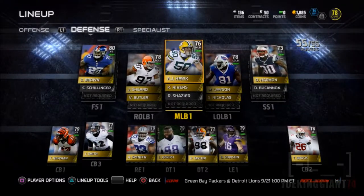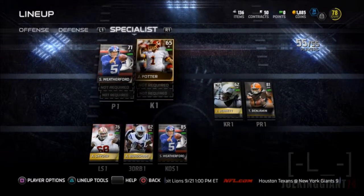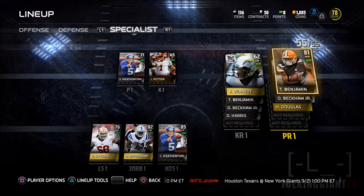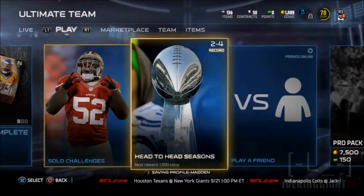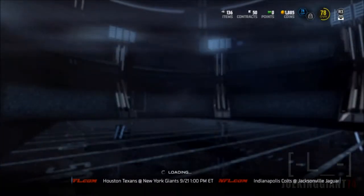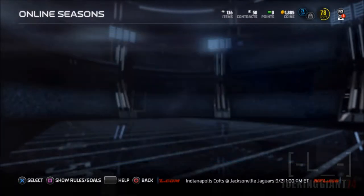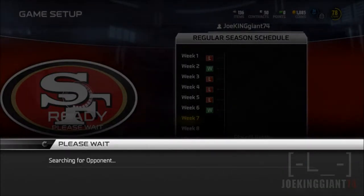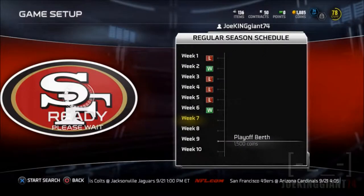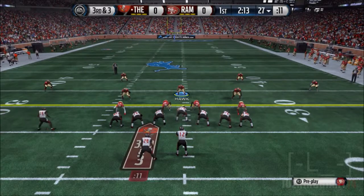Golden Tate was the receiver I had in the previous game — if you haven't seen it, go back and watch what happened. Golden Tate dropped the ball five yards away from scoring. He was wide open, the defender was like five yards away from him, and he dropped it. It was amazing — I was like, what the hell, Golden Tate. So after that I dropped Golden Tate to fifth string and signed T.Y. Hilton off the auction for around 4,000 coins.